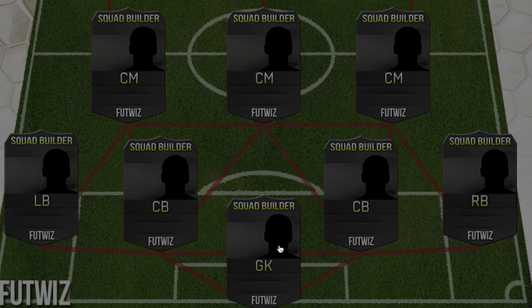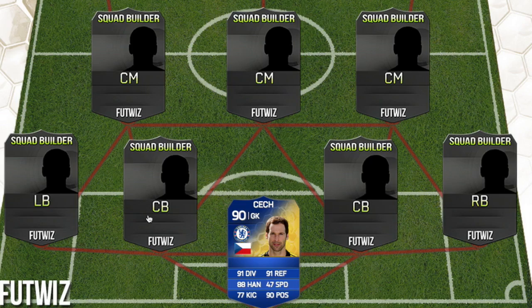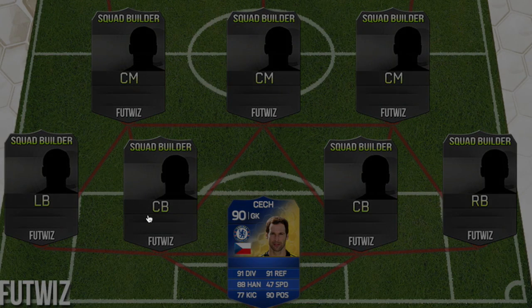On the goalkeeper we have Peter Cech. Obviously we got him because he's been in the game longer than Courtois, and he had a 90-rated card at FIFA 14 for Team of the Season.